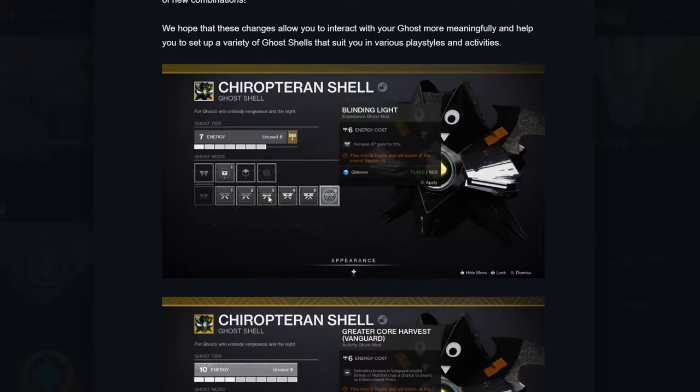I'm guessing the first mod slot is going to be 7% and it'll rank up all the way up to 12%. If we could get the 10% once and it never goes away, I would be okay with that. I will definitely be tracking percentages of how Guiding Light works now compared to the new system, just because it's not the first time they've messed with our experience gains. They've done it before, so I'm probably going to make a video on that when this all happens.